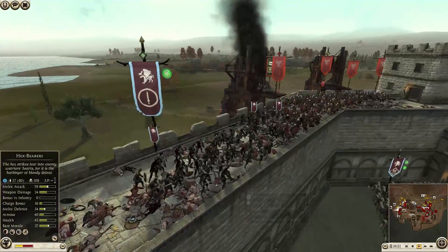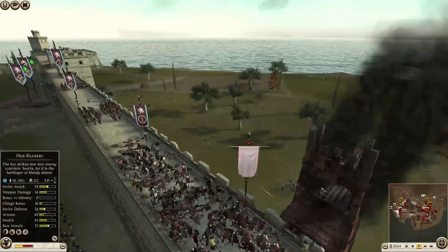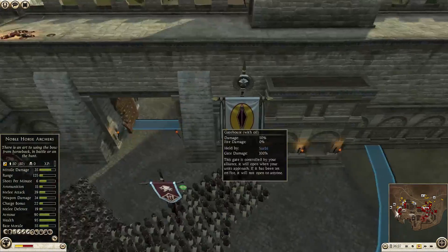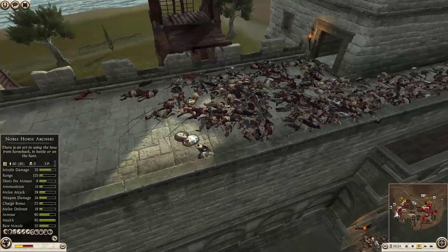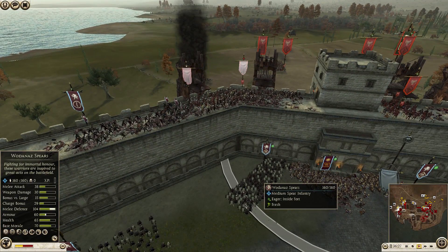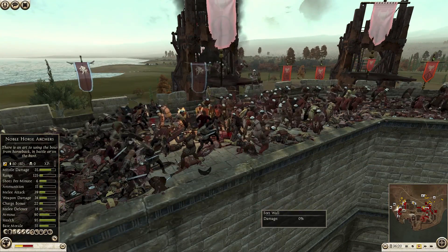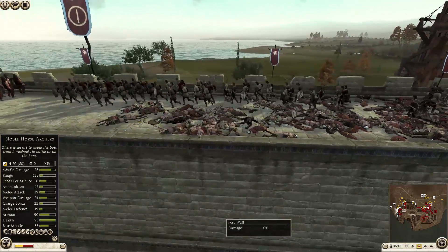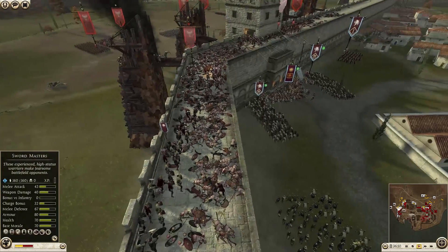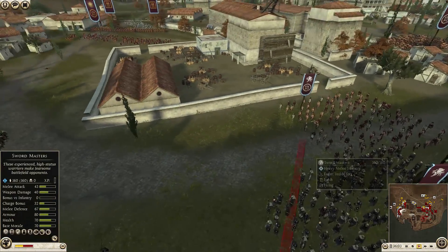Over here the Swebby berserkers have taken some decent casualties but I wouldn't even call them heavy — maybe 20 men. Nabatee's excursions onto the walls ended in total failure, complete death, because of the aggressive defensive plays by Niko as the Swebby. There are also Hexbearers taking on these eastern swordsmen. You can tell by all their screeching — I believe that's a morale debuff to the enemy. These routing units are just getting slaughtered by arrow fire; they're desperately trying to retreat.